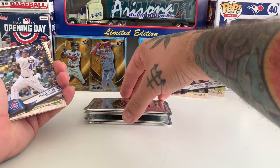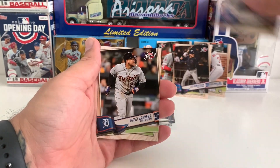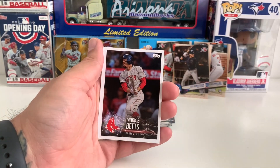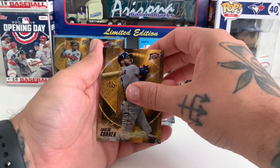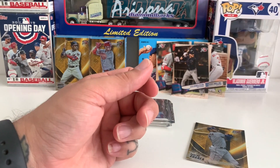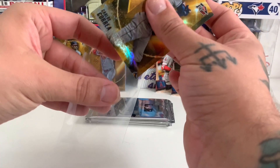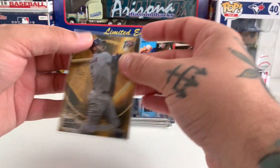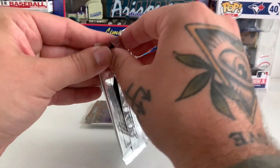Are we halfway through? Alright, we've got four more packs after these ones. There's Anthony Rizzo, Miggy, another Mookie, Carlos Correa - gold card! Hell yeah! Joey Votto and Francisco Lindor. Correa had a tough start to the season - I haven't actually checked what his stats are at the moment, I know he had a really rough start. I'm not going to complain - that's three golds so far.